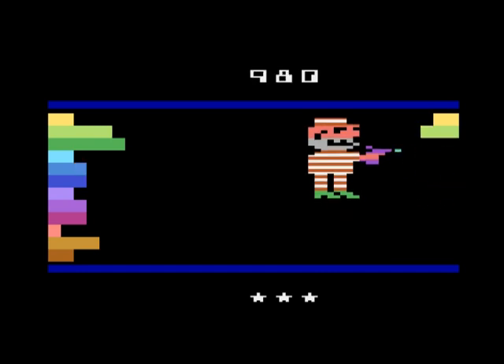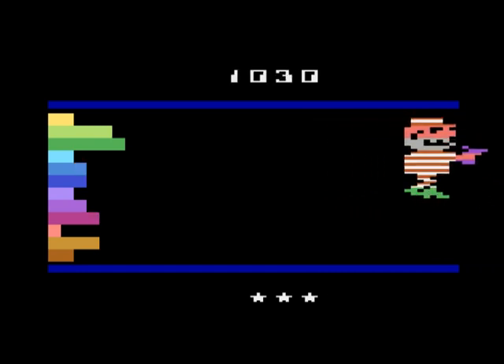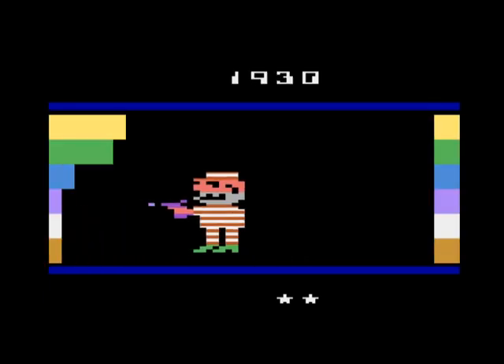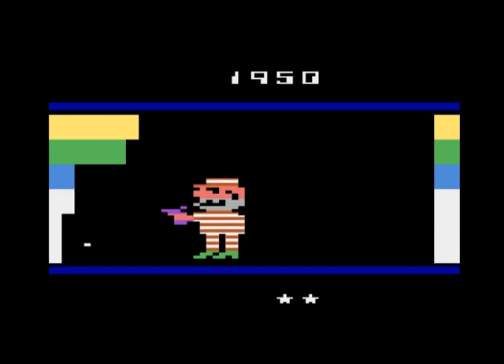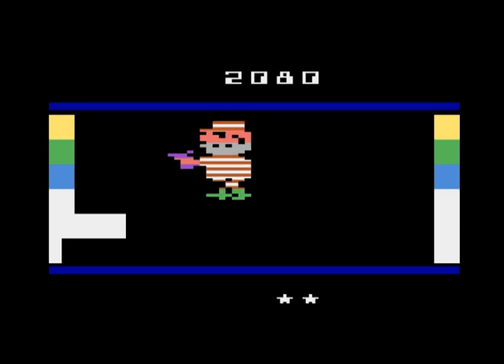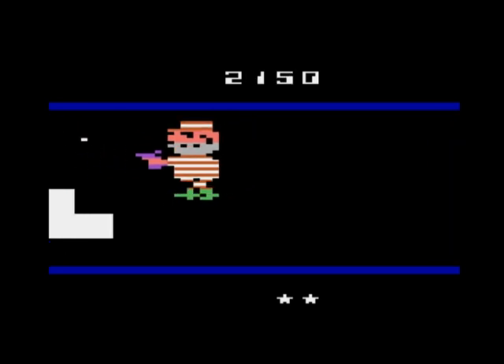Like most games on Atari there's no end. You just progress as far as you can until you're out of lives. You start out with 3 and the objective is just to rack up as many points as you possibly can. So this jailbird has absolutely zero chance of escaping — he's in an infinite layer of enclosing rooms. Hope this punishment fits the crime.